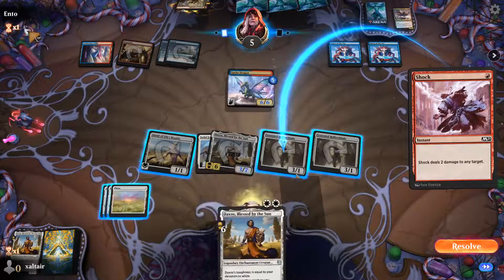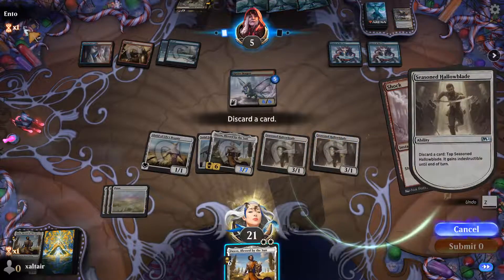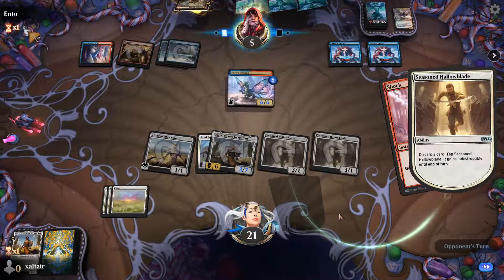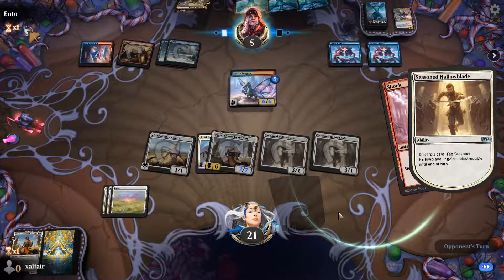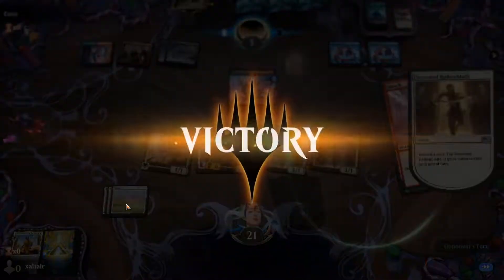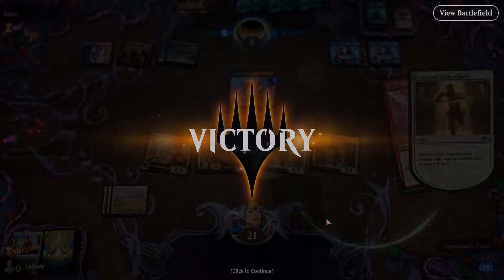They want to shock that guy — he does not want to die. That's game over. We just need about three mana; every land we draw after that is discarded. That was fast — our first game, first win.